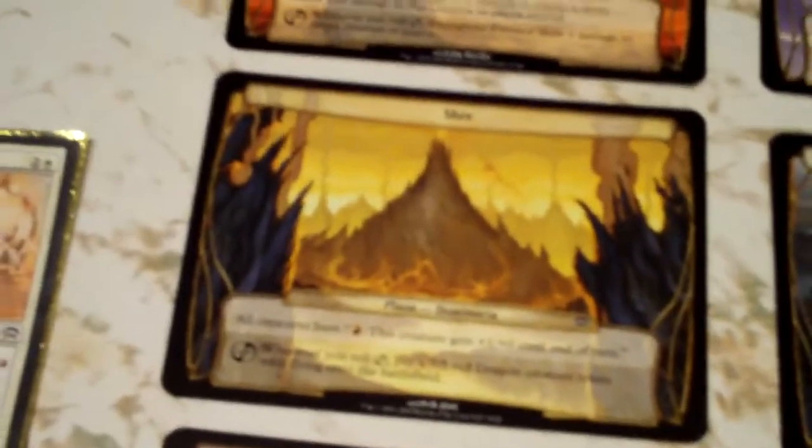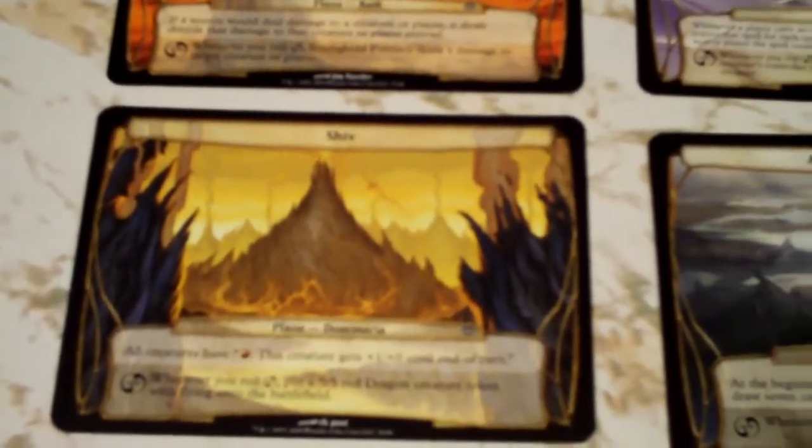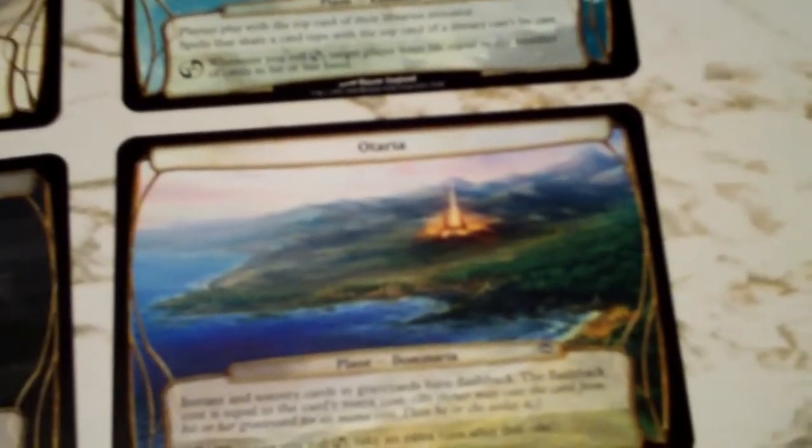To combat this problem of running out of guys and steam and all that, we have Glimmer Void Basin to copy your spells, Shiv to help pump your guys or get yourself a fatty token, and Otaria giving it flashback. There's just a ton of things in here that give you a bonus.